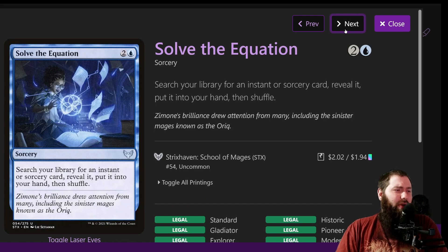Solve the Equation lets you search your library for an instant or sorcery card, reveal it, and put it in your hand. This is a way to go search for one of your finishers if you're having trouble finding one but you have tons of mana. You can also use it if you're really struggling on card draw — go search for any of the big card draw spells and refill your hand. It has a lot of flexibility and goes into your hand, which is nice.